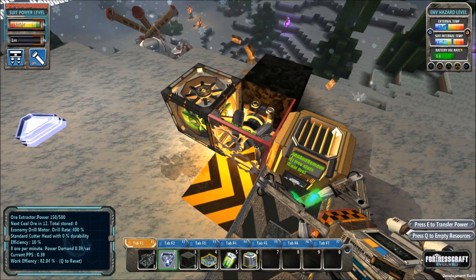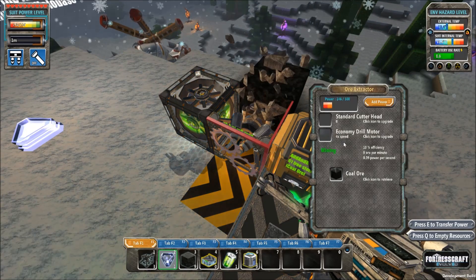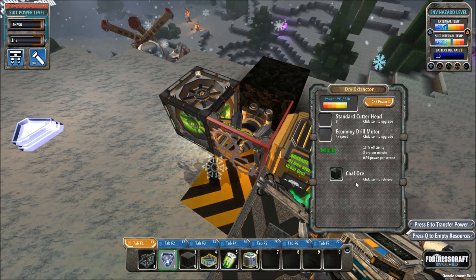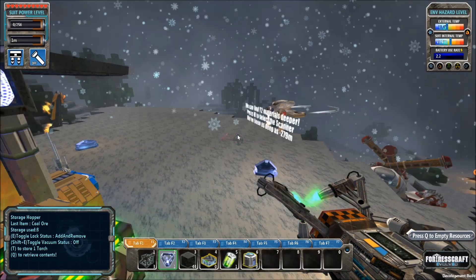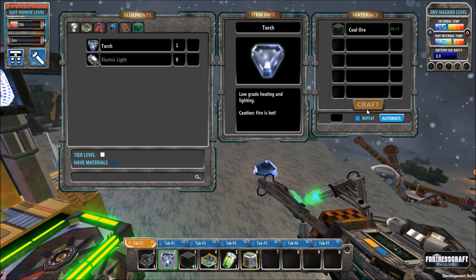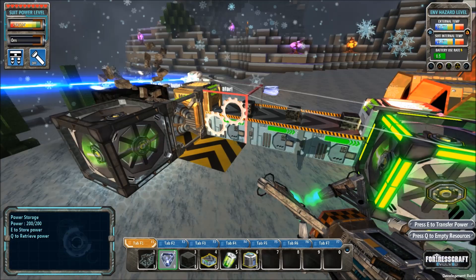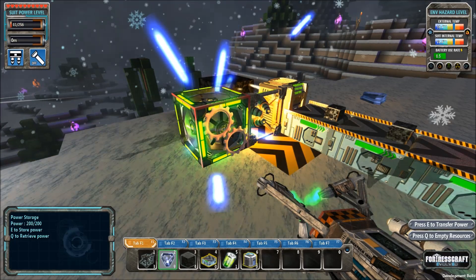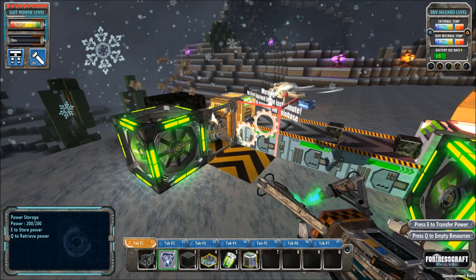This differs from Minecraft and some other games — you build extractors, you place them on ore veins, and then you let them do the work after you've powered them. So we're going to add some more power to this, and we can also power it in a second way too. We can grab items out of here and make more coal, use the coal, and make more torches. There's a power block right next to this main extractor here, so we're going to press E to push all of our power into it, and then that is going to get drained into the extractor next to it.